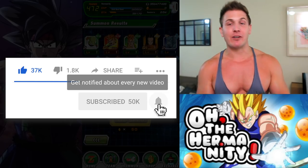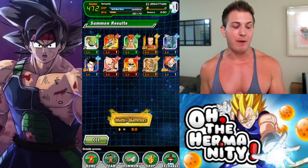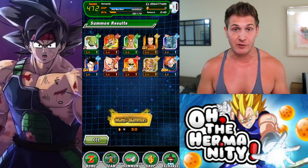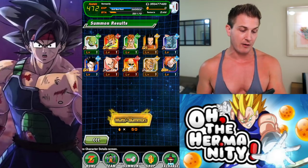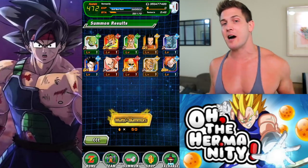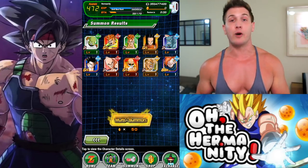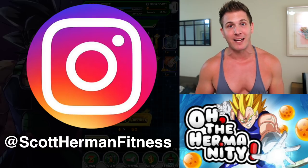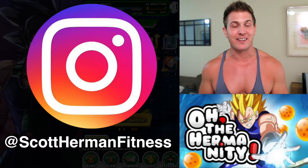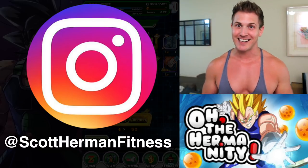I really do hope stone vendors come back, because if they do, I have a feeling that if I do a few more pulls on this banner I'll pull dupes of Android 17, definitely pull Android 21, and Android 16. Let me know what you think down in the comment section — should I keep pulling on this banner or should I save my stones? Have you guys pulled yet? Tag me on my Instagram at Scott Herman Fitness, and as always, more good stuff coming soon. See you guys!